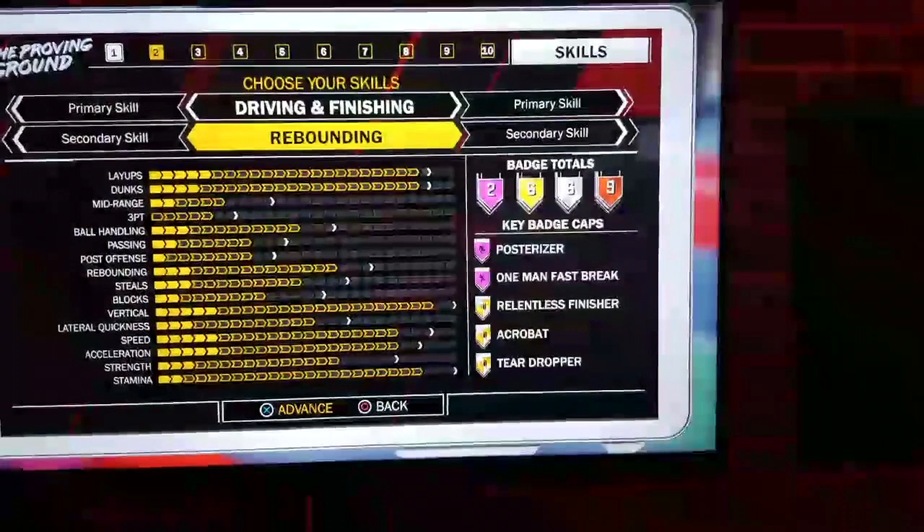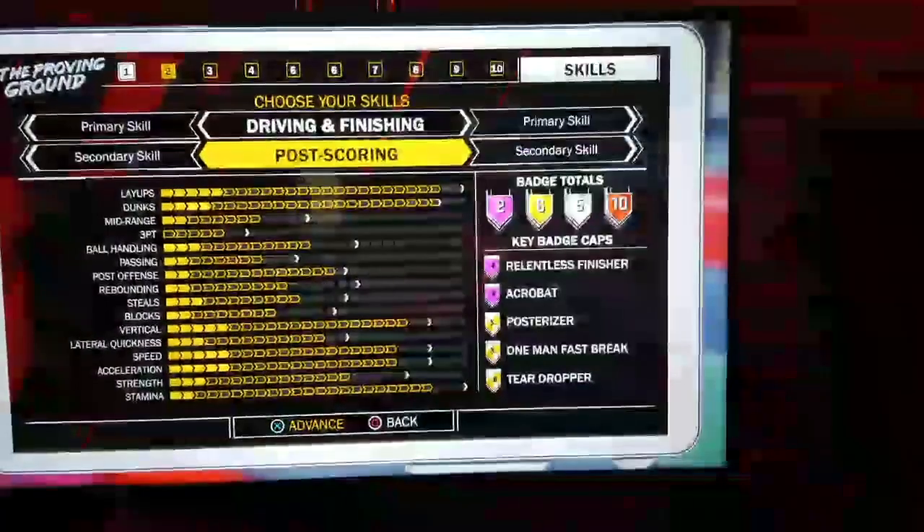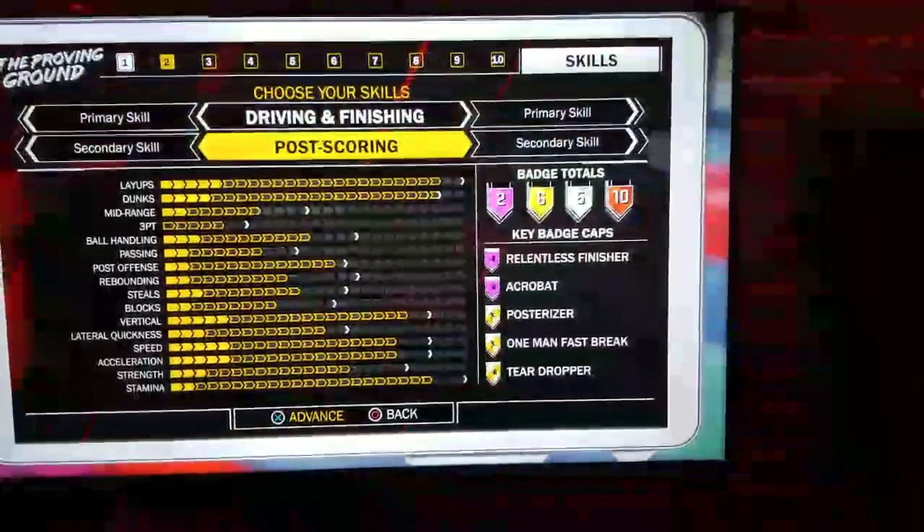They don't want everybody to be able to max out each attribute. But you see with the rebounding, it's mainly the badges that change. If you look at each secondary skill with the driving and finishing as the first primary skill, you will notice there's not much change in the attributes — it's all in the badges that really changes everything.